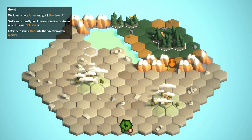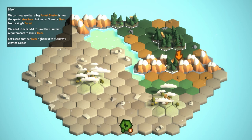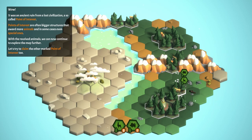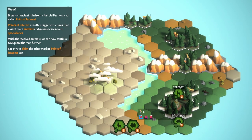We found a new forest and got two deer from it. We don't have unique indicators to see what the next cluster is, so let's send a deer in the direction of the marker and hope for the best. We can see that big forest cluster is near the special structure, but we can't send a deer from a single forest — we need to expand it to meet the minimum requirement. We got two deer in the forest, and it turned out to be an ancient ruin of a lost civilization — a point of interest! Points of interest are bigger structures that award more animals, sometimes even special ones.